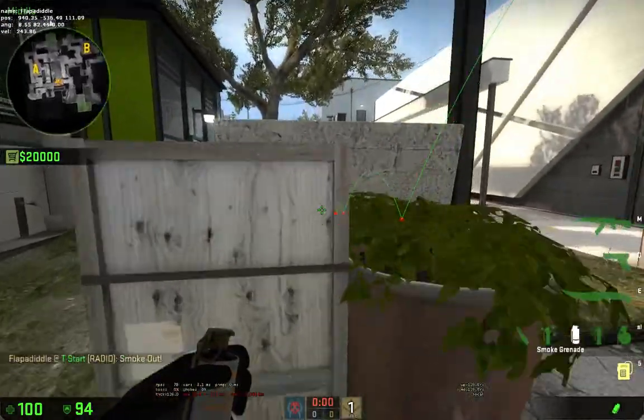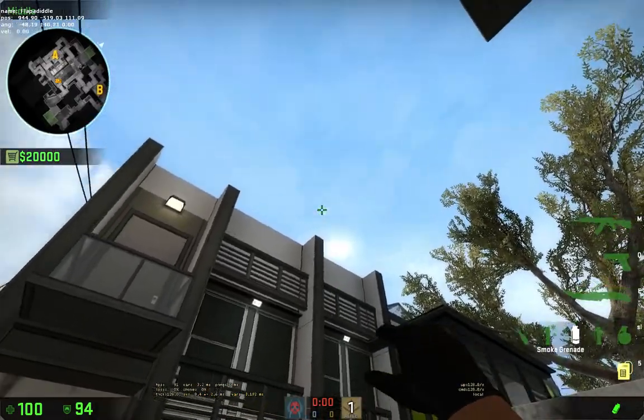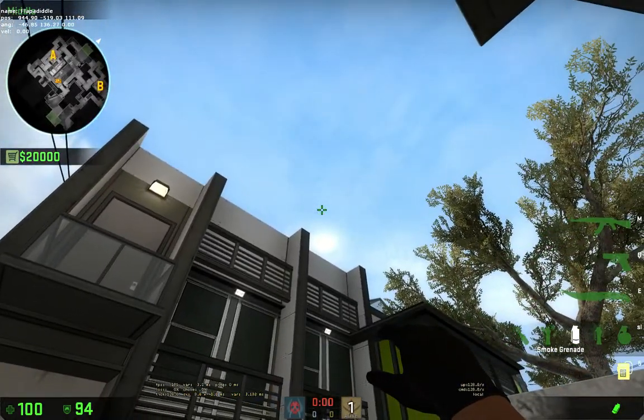You can smoke into A main by standing here at this box, lining up this pole to about this height, and to the right a little bit.